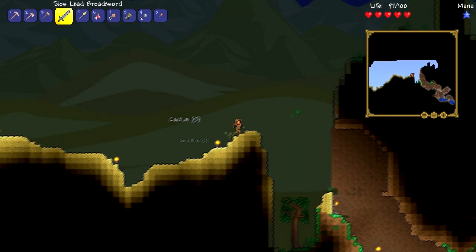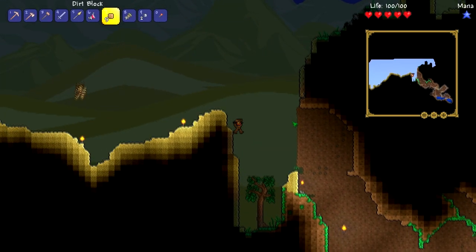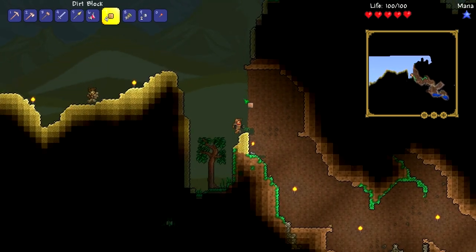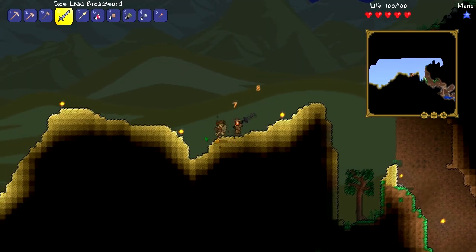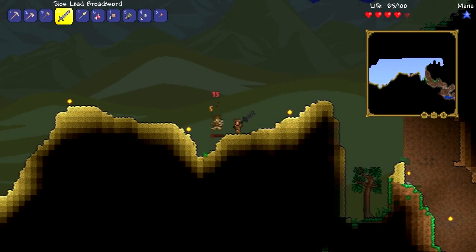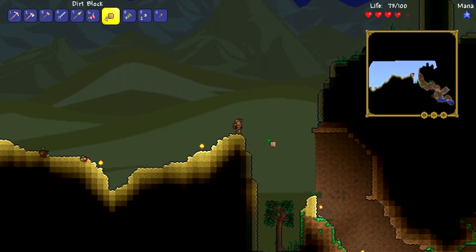So if we mine this really quick, here we go. Now what I want to do is get over here — ah, damn it. Where are you going, fool? It's daytime, you shouldn't even be alive. Get out. Ow, what the hell? Why do you do this? At least you gave me an arrow — that's pretty damn cool.